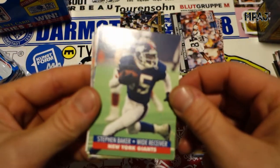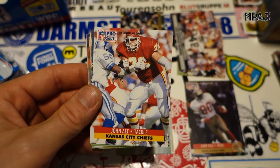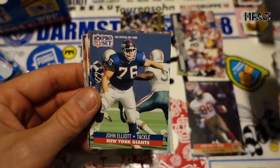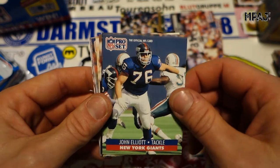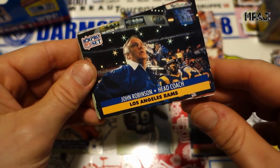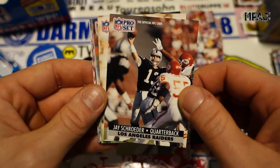Continuing with the New York Giants — tons of New York Giants cards. We got Stephen Baker, John Altman. Look at these dudes, they're like pro wrestlers. Another one — John Elliott. We got John Robinson, head coach for the LA Rams. Jay Schroeder for the Raiders.